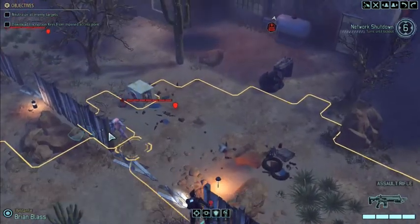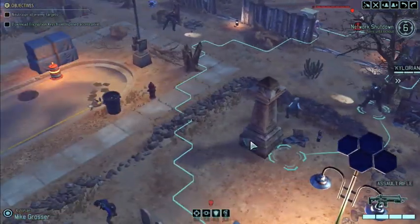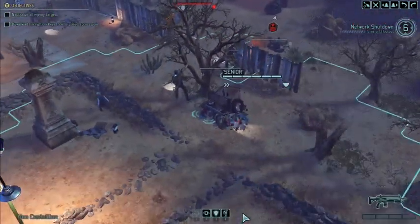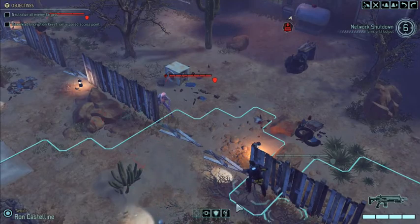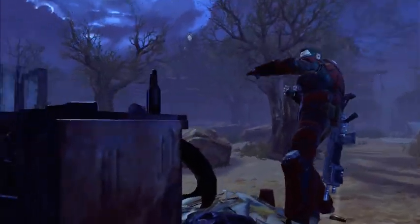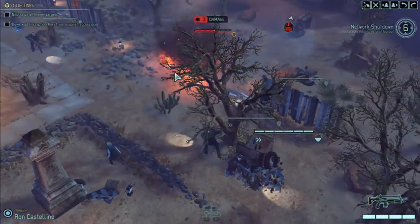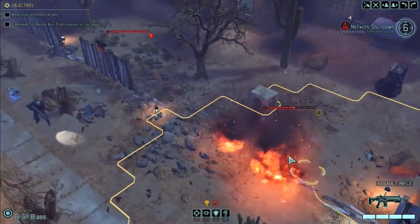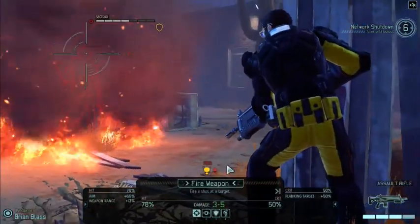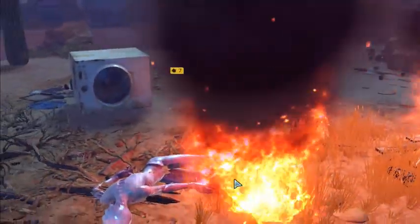We've got everyone's actions left. Let's see what his shot is — he's got a 56 percent, 36 percent. Especially early game I'm going to be maybe overusing grenades a little bit. I like grenades — they have a really consistent damage rate, and especially in this case we eliminate the cover. So now this guy is right out in the open and we went from like a 30 percent chance to 78 percent chance. Kill confirmed.